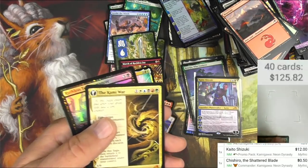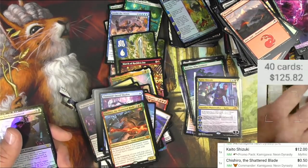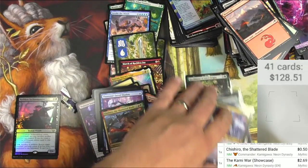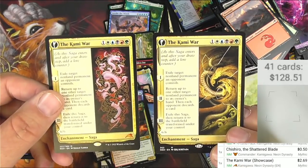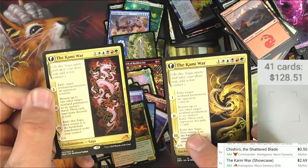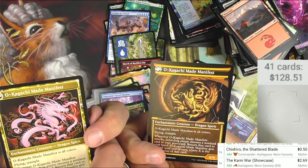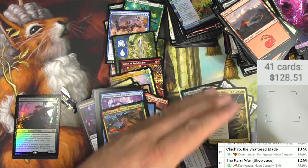And another mythic — The Kami War. Did we already see this one? I think we did. Hold on — yeah, oh okay, so I got two different versions of the same card. I didn't realize this one doesn't seem like a showcase on the front, it looks regular. It's just the back that is the showcase version. Very hard to tell. Anyway, moving on.